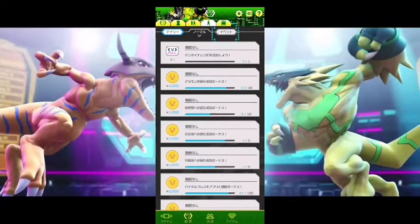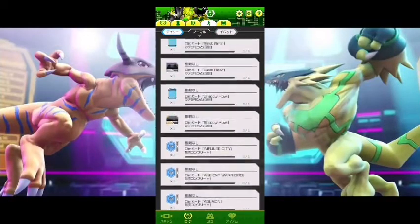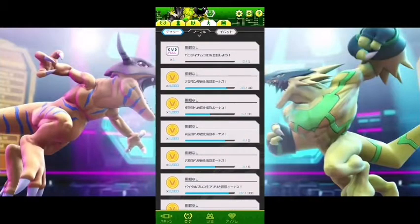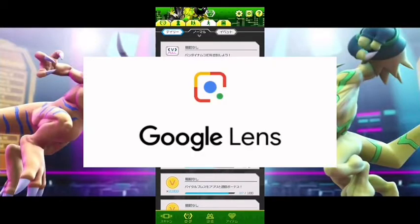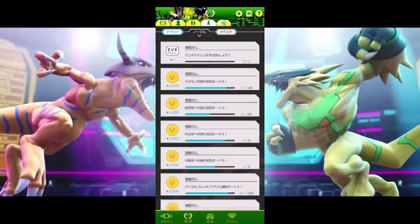Event missions are not out yet unfortunately. If you ever want to figure out what you need to do for these missions, what I normally do is take a screenshot, use Google Lens, go to Translate, click on the pictures section, and click on the picture you want to translate. It's that easy — though not all the translation is going to be correct.